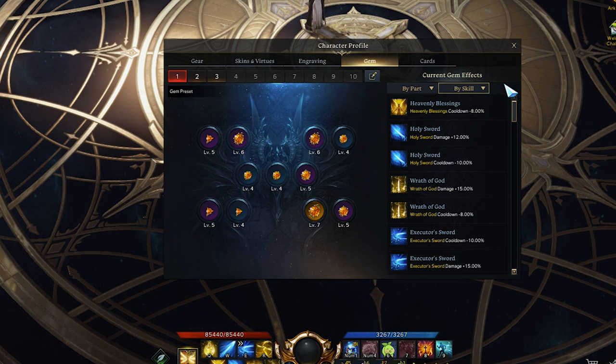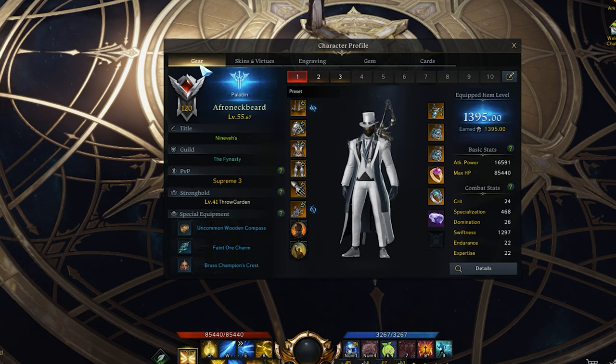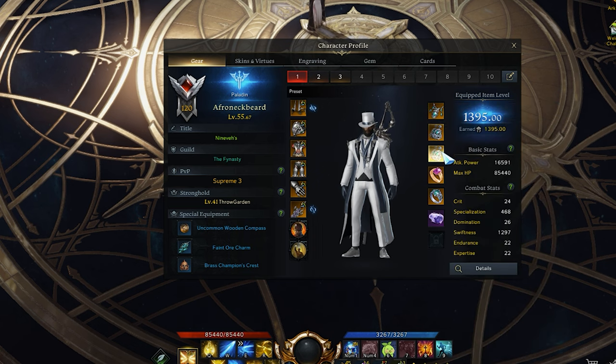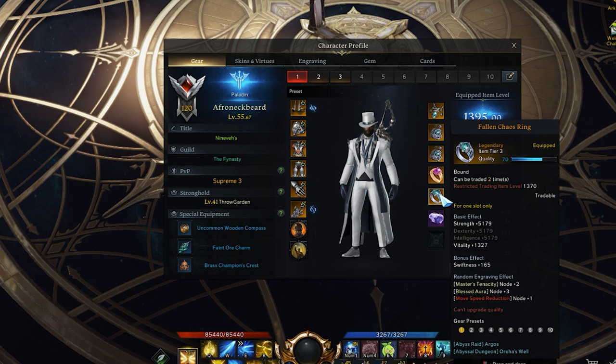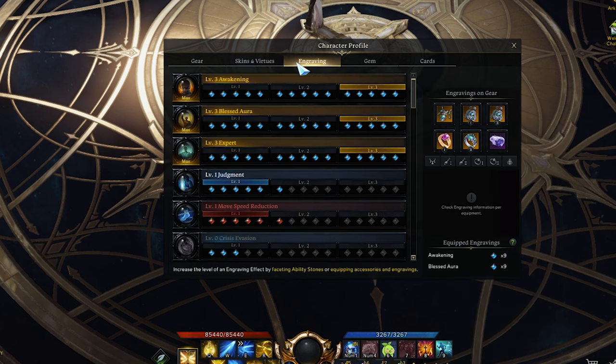For your gems, go for cooldown reduction on all of your abilities since your damage isn't impactful, then use remaining slots for damage. For damage gems, the priority order is Holy Sword, Executor's Sword, Wrath of God, then Heavenly Blessings. For your stat spread, go with Swiftness as your primary and Spec as your secondary. Swiftness gives you better uptime on buffs, attack speed, and movement speed. Spec increases the damage from Holy Aura and increases identity generation. The ideal setup is Spec on your neck with Swiftness on everything else, though picking up Spec on rings or earrings can also be an option.